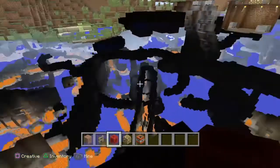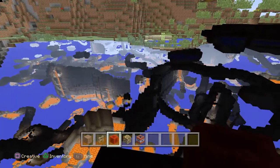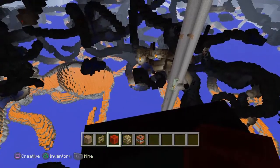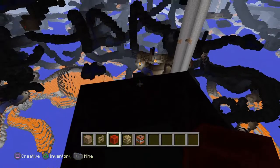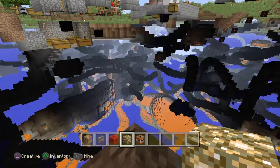Once you do that, you should be able to see pretty much all of the caves and all the cave systems. You can even see some mob spawners — as you can see there's one over there, there's one right there, and there's even one right there. That's just to show you that it works with a block of redstone.